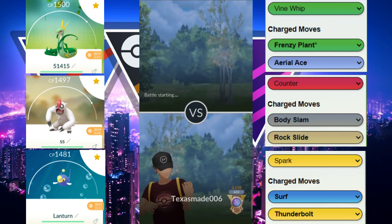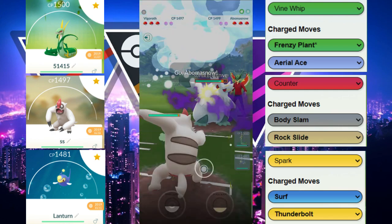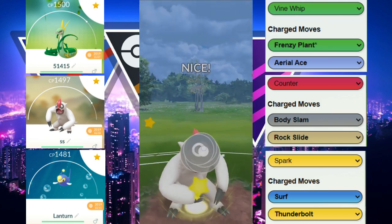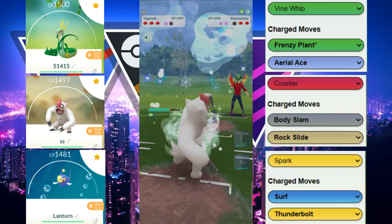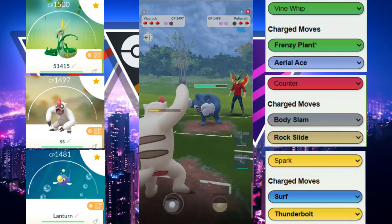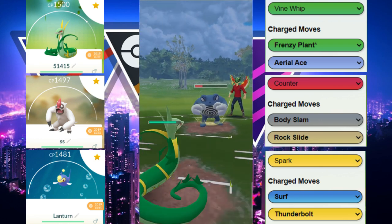The core is now Superior and Lantern with Vigoroth as a generalist. Our opponent doesn't like their lead and switches into Shadow Abomasnow. We bring in Vigoroth. Vigoroth shields, and we get a counter off. Our opponent throws Icy Wind but doesn't shield back. We build a lot of energy on Vigoroth and throw Body Slams — even debuffed, the first lands for solid damage. Getting Polywrath all the way below 50%, we immediately switch because we have two counters to Polywrath.